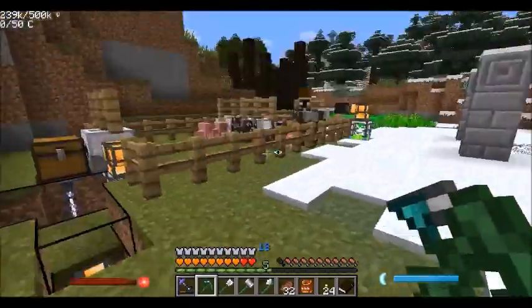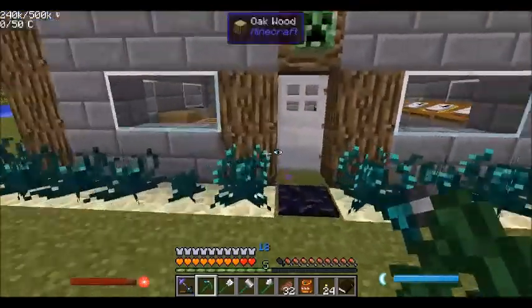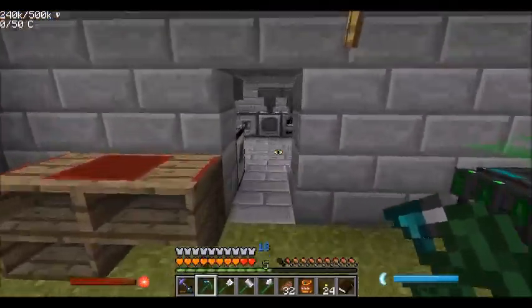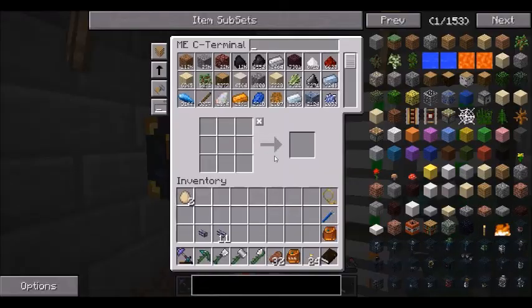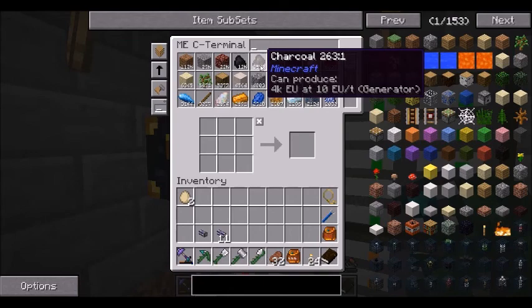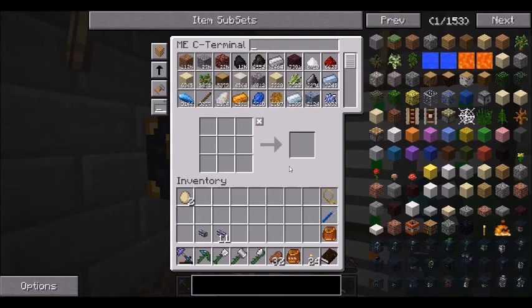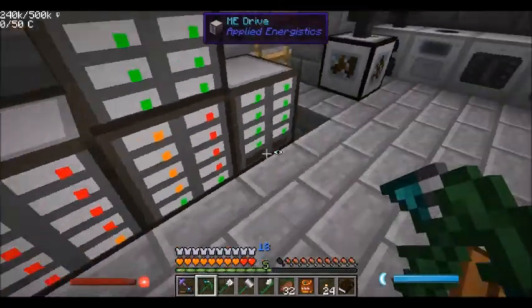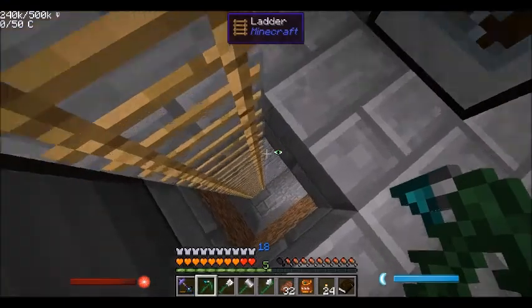We've got XP going, Mob Essence going, Ender Pearls going — the works are going. Nice. So I was checking on it earlier and I think we're about at that point where I'm comfortable with the amount of charcoal that we have and wood, because there'll be a few things that we'll do with the wood as well. So I think what we need to do is go ahead and get around to setting up this steam boiler.